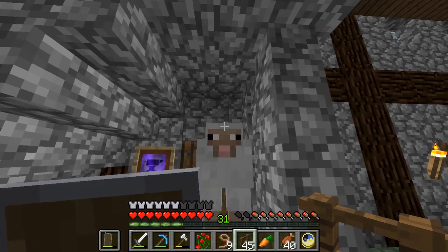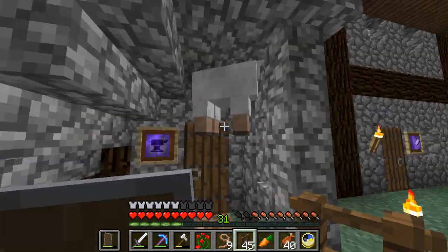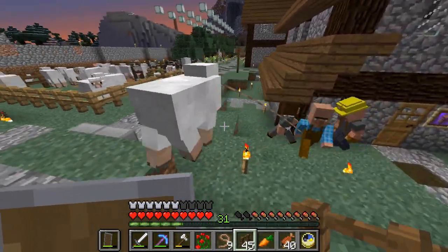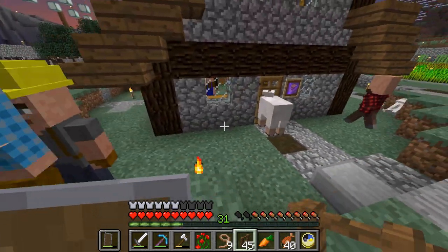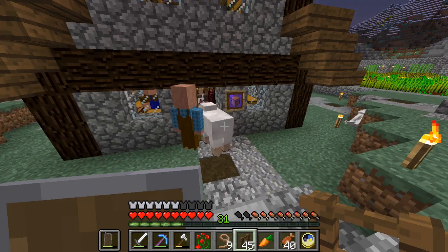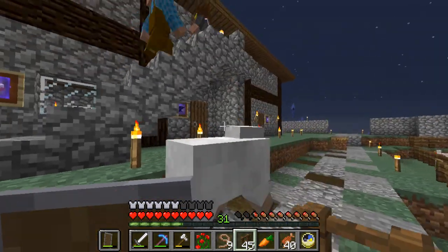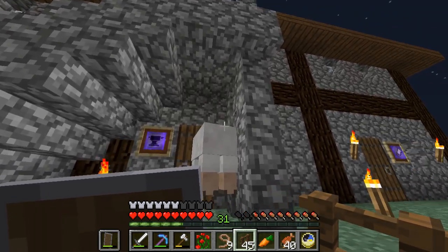It's magical floating sheep! So this sheep is attached to a lead by a butcher — he just forgot to let go. It's almost like a pet now. She's so cute.